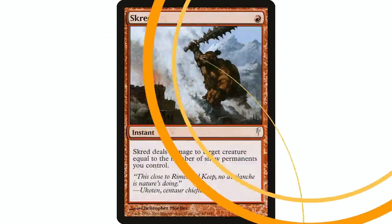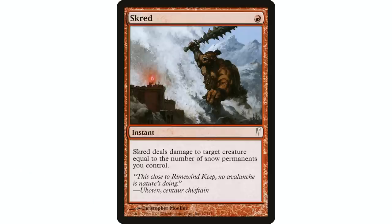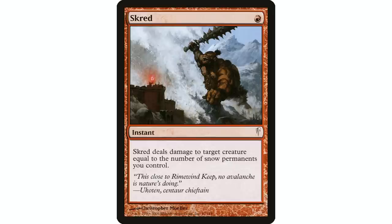Coming in at number two is Scred — one red mana, instant. Scred deals damage to target creature equal to the number of snow permanents you control. So obviously this cares about your snow permanents, so you've got to put it in a deck where you have snow. But this is just such a fantastic removal spell for one red mana. If you have seven lands in play, this is a one-mana kill for pretty much any creature on the board, which is amazing in red.